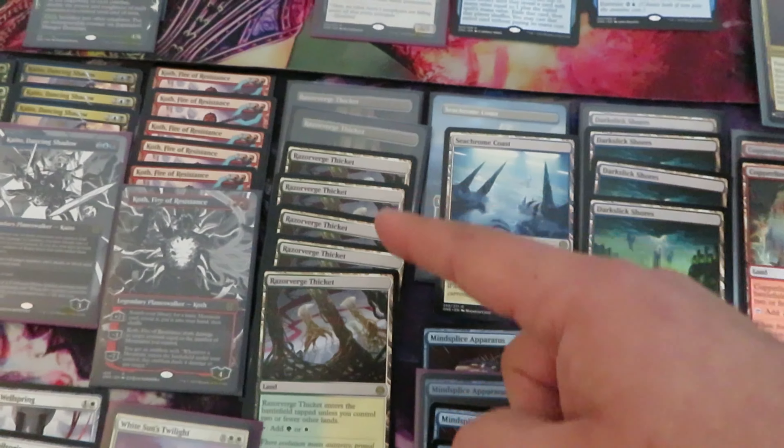Blue cards: two Blue Sun's Twilight, four Gitaxian Apparatus, six Encroaching Mycosynth, two Mercurial Spelldancer — quite an expensive card — three Blade of Shared Souls, three Anckus, and only one Serum Sovereign. Red cards: five Red Sun's Twilight, four Glimmer Lens, three Slobad, three Urabrask, two Reckless Pyrosurfer, and three Vindictive Flamestoker.